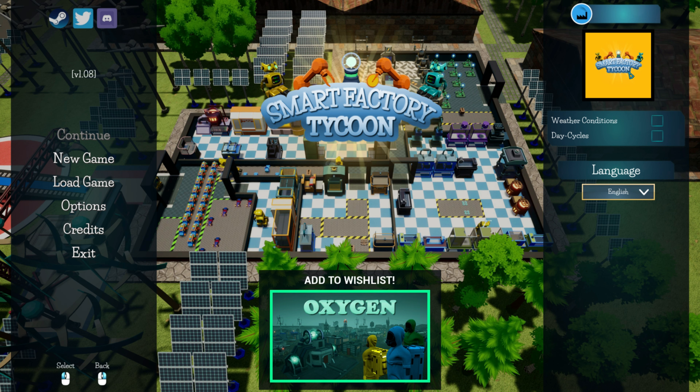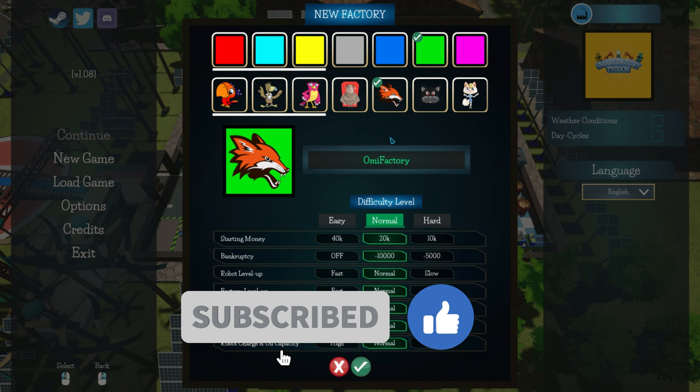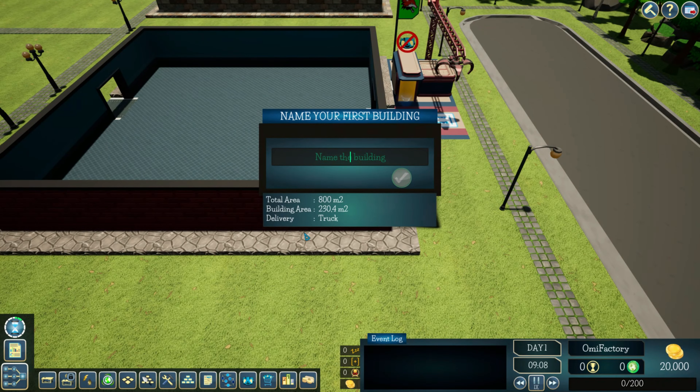This is the first time I've ever played, so it's all going to be new for me. I'll leave settings for now. The factory will be named 'Only Fact,' and we'll go with normal difficulty. Everything on normal. Good with the fox-like icon.